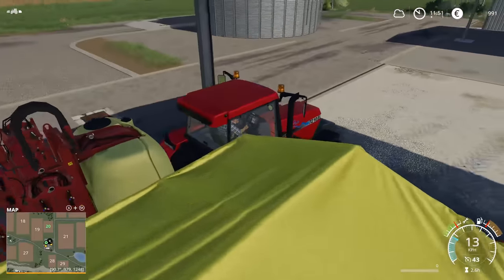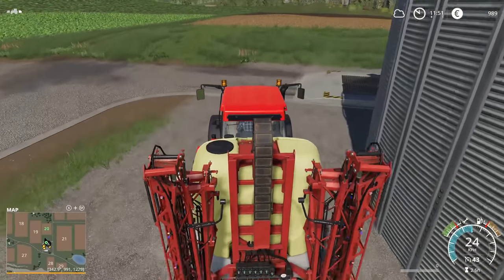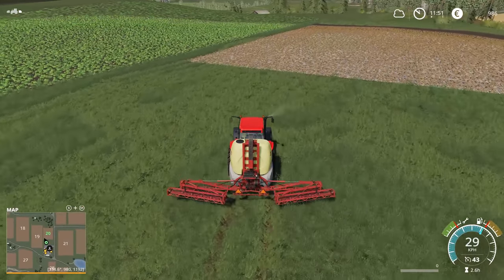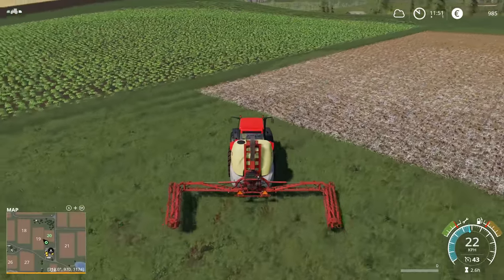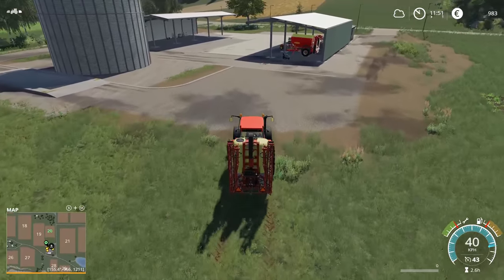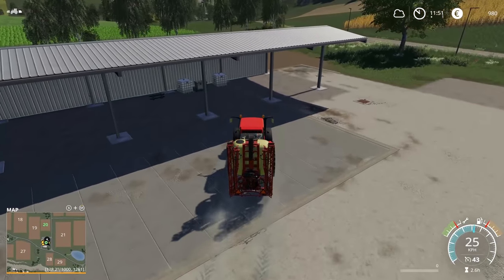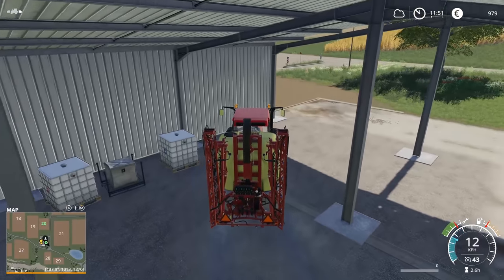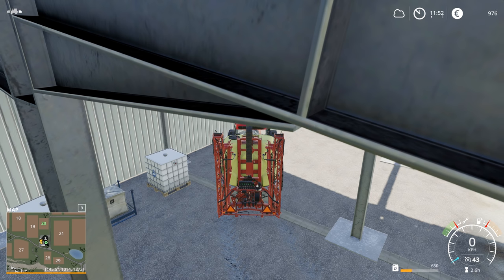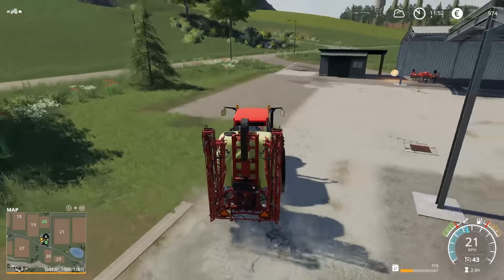I don't necessarily need to start on the lime right now — I'll probably just end up catching up to the harvester and having to stop and wait, so we'll continue to work on field 20 in the meantime. One thing I want to do is check if I can add a fertilization layer at the same time that I'm adding the lime. Let me come over here — I have to load the fertilizer first. I think this will be enough to do the whole field if it works.